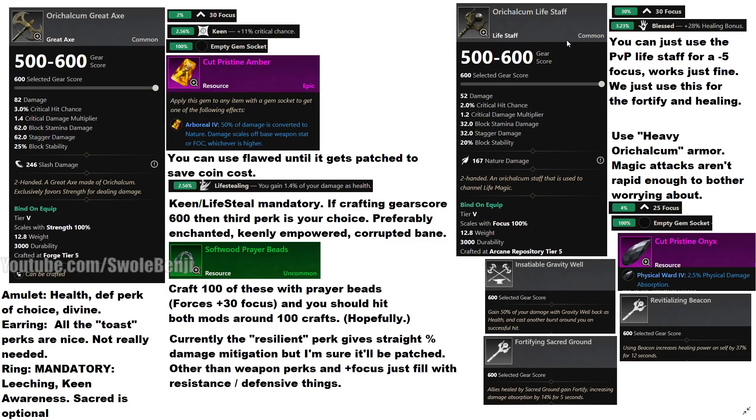For the life staff — this is just a healing offhand, you don't really have to focus much on this. You're just going to get it with focus and blessed; that's pretty much it. You can just use the PvP life staff from your faction vendor. You're going to lose 5 focus if you do that, which isn't that big of a deal, so you don't have to worry about crafting the perfect life staff at all.